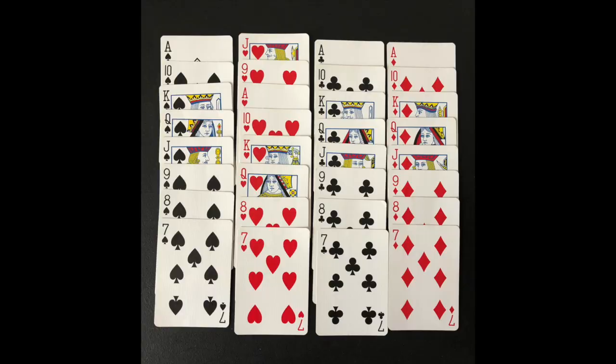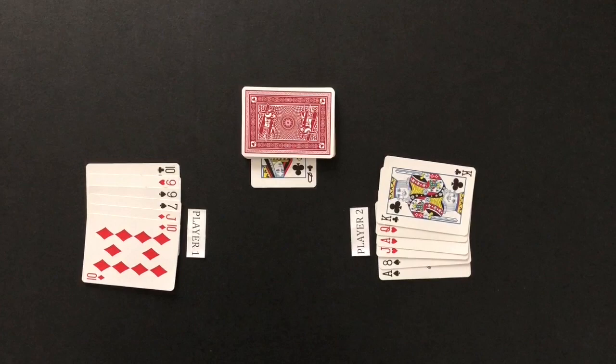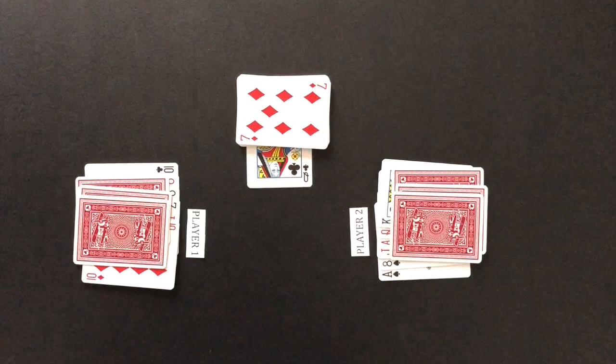Now that hearts are trump, the jack of hearts becomes the highest ranking card and the nine of hearts becomes the second highest ranking card. Once a trump suit is established, the dealer will deal three more cards to each player. The bottom card is also flipped up for each player to see — this card has no impact on gameplay, it just gives players an opportunity to know one more card.